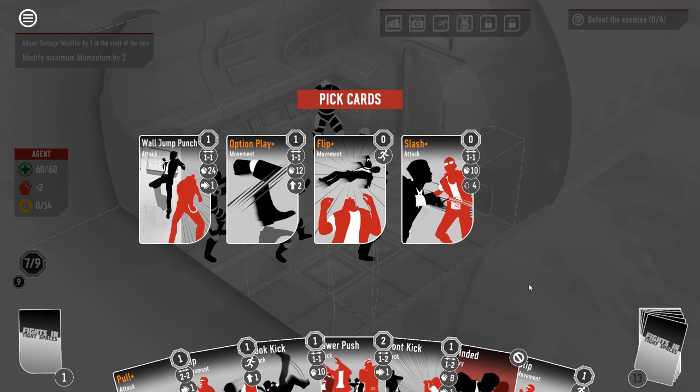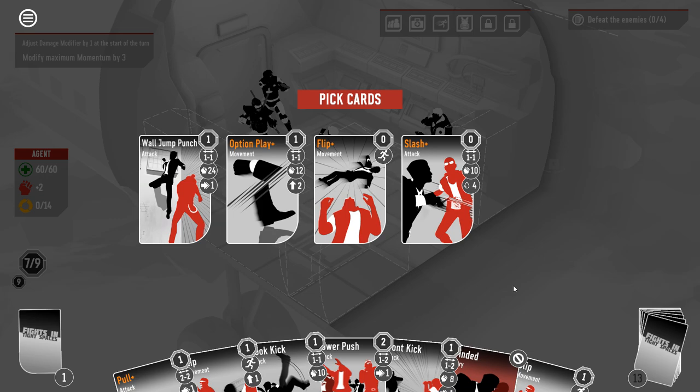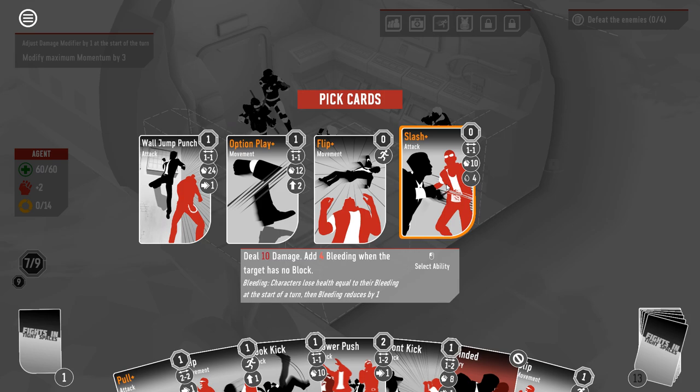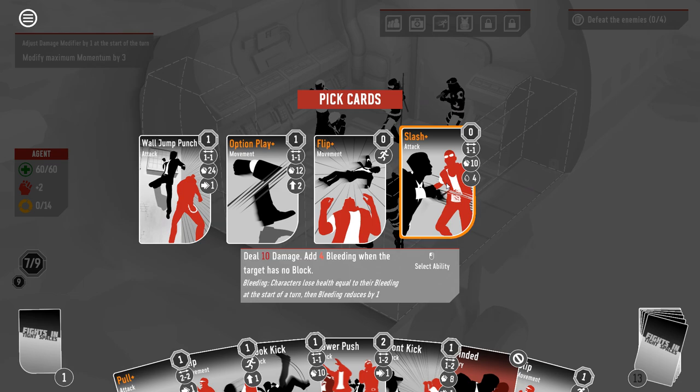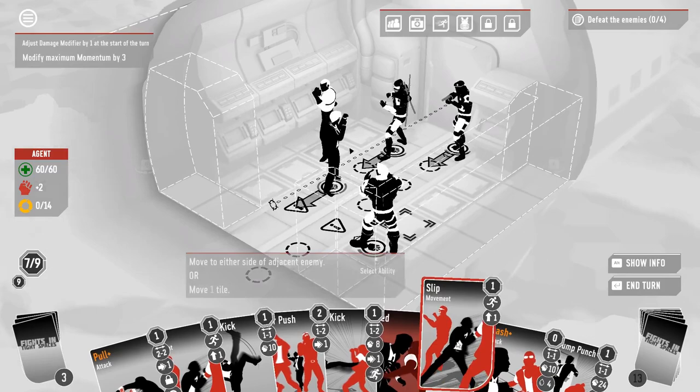Foresight me. Wall jump punch is actually usable here if we take the flip as well. And I feel like I probably should. Oh, but sticking more bleed on top of the amount he's already bleeding — it's definitely a strong play as well. We're not going to want to wall jump punch him next turn because he's going to go into counter mode. Actually, we have a pair of slips — we can still get to that space. We don't need flip. So let's take both of these.